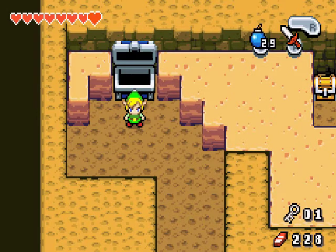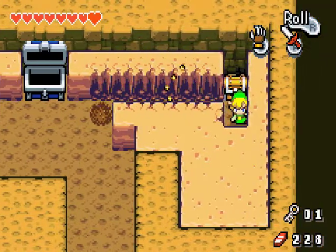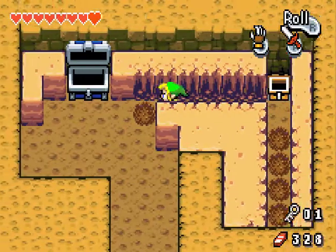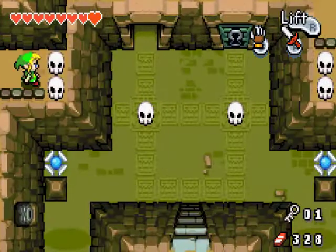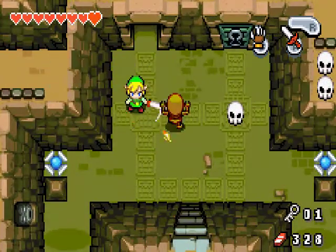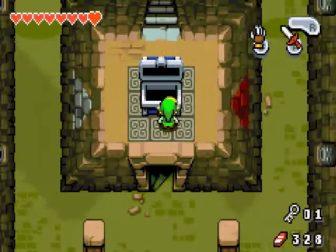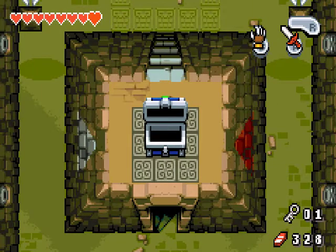And now we have the item of the dungeon — the Mole Mitts! I think I could show you what they do. It's pretty self-explanatory — they're for digging! Any of these little strange walls, etc., can be dug into. That's the only way to do it! Alright, I guess we'll finish our journey right about here. On the next part, we'll explore the rest of this dungeon, and I'll check to see if you remember that I was hiding behind here! Thanks guys!